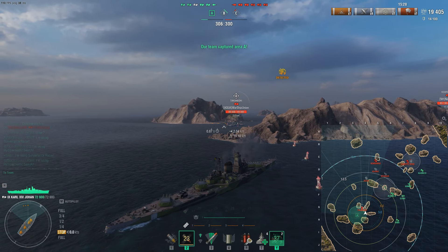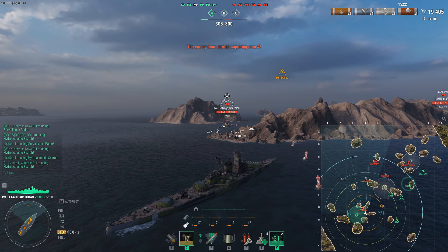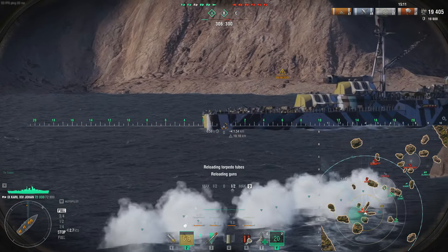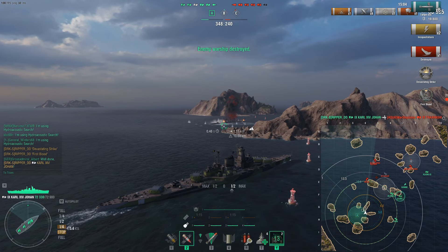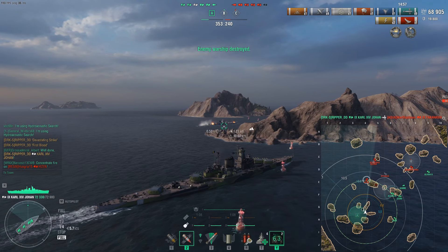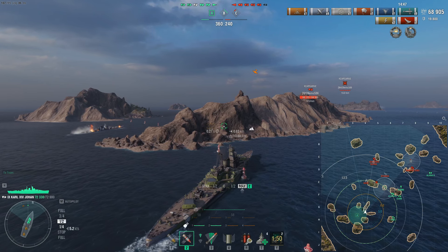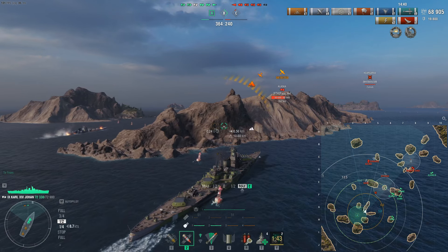He's constantly reversing and not paying attention to what this ship is capable of. Torpedoes launched — and he just can't do anything about it. Boom — splash one, devastating strike, first blood of the game! He learned a valuable lesson: the Carl 14 Johan has torpedoes. It's not a great idea to reverse into a battleship with 12 guns loaded with AP and torpedoes.